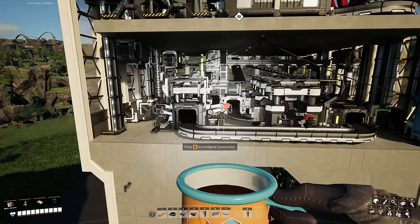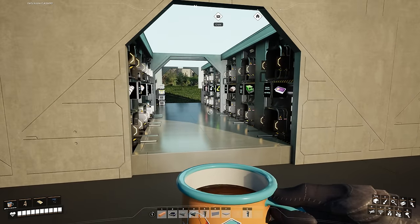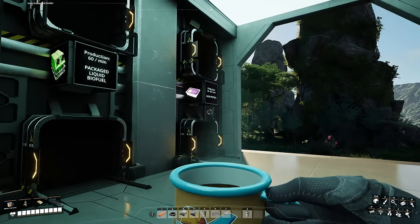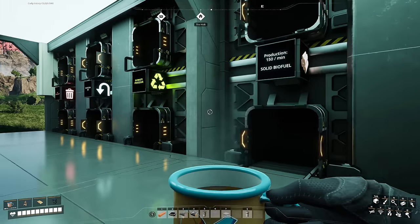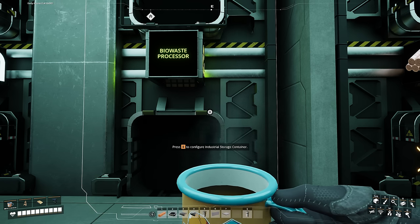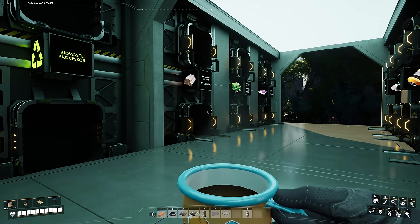A special thing starts with the constructor converting alien protein. I do not produce alien protein by default. You can only process alien protein in this blueprint by going to this container, taking your alien protein, and inputting it into the bio-waste processor. This way it will be converted into alien DNA and automatically sink into the AWESOME Sink — pretty simple, but it requires some semi-manual labor.